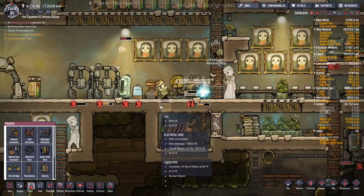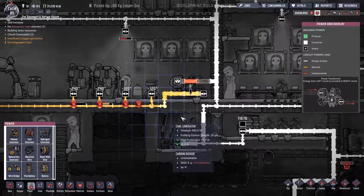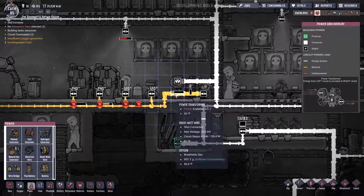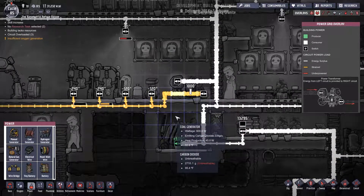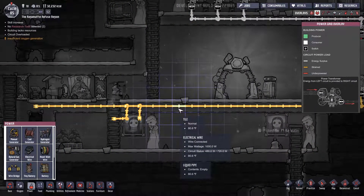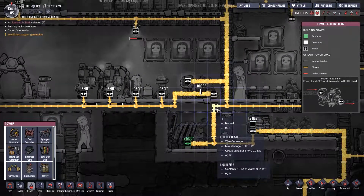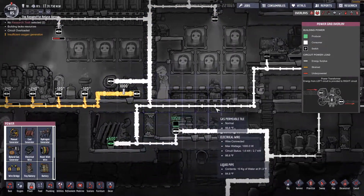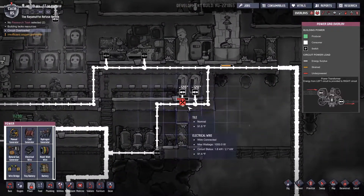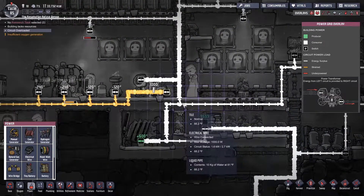That's getting done. These of course have no power, which is why they're underpowered currently — which includes our electrolyzer, but that's okay. This is still showing strained, but the circuit status is okay over here and it looks fine. But it's still staying overloaded in places, so it's definitely not fine.